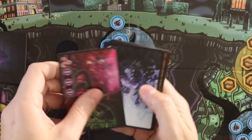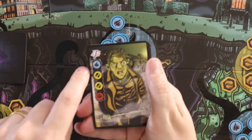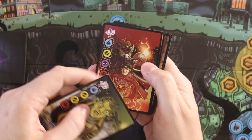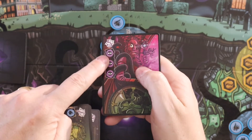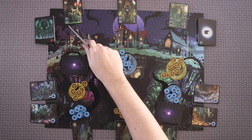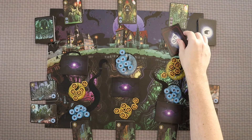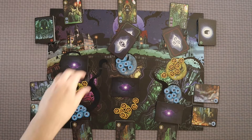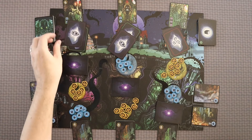Each player is going to go through their hand of agent cards. You'll see each one has a different number in the top corner, and that's going to relate to the initiative order that you activate in, and then an ability that they're going to do as well. Each player is going to take three of those cards and place one at each of these three locations. This is done in real time, and there is a slight benefit to being the first person to get your cards down.